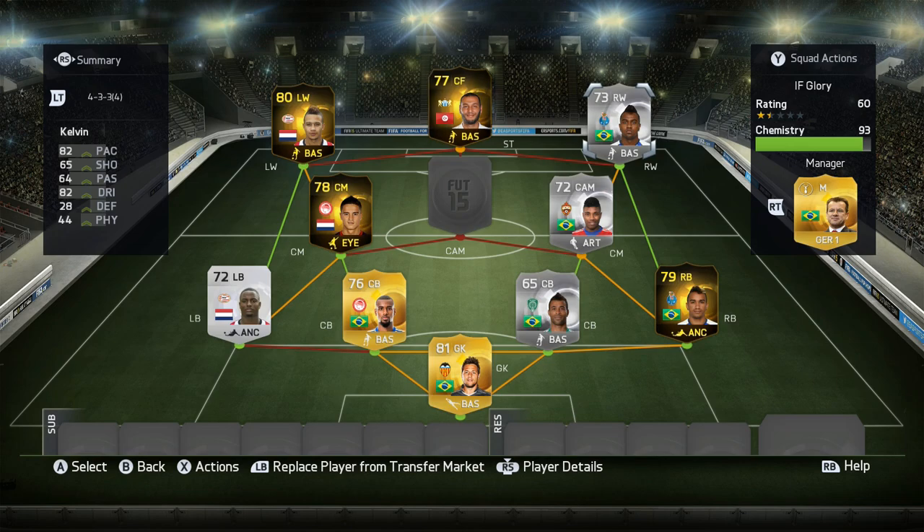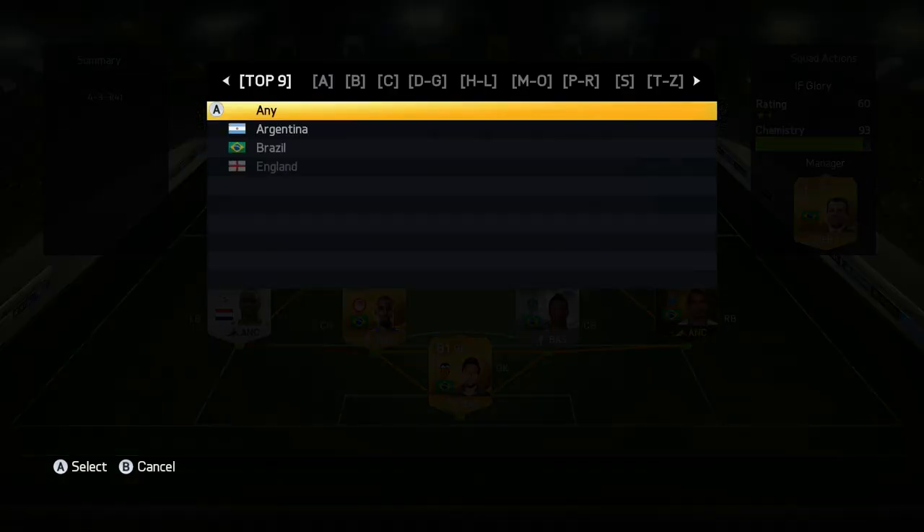On the right wing, we do have Kelvin — five-star skills. He might not be as good as last year, but he still scored some pretty good goals for me.